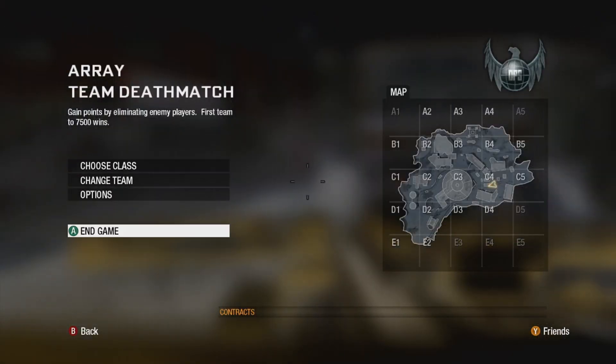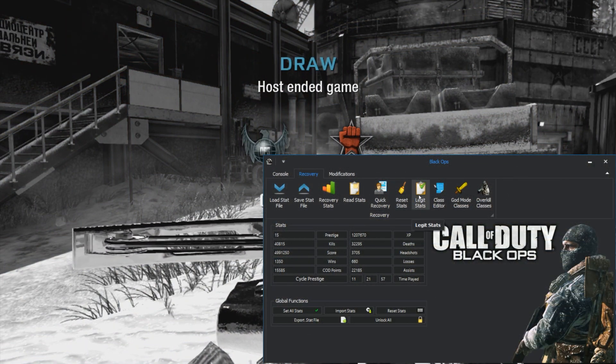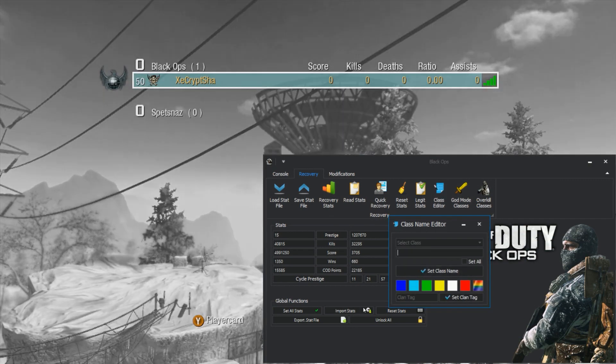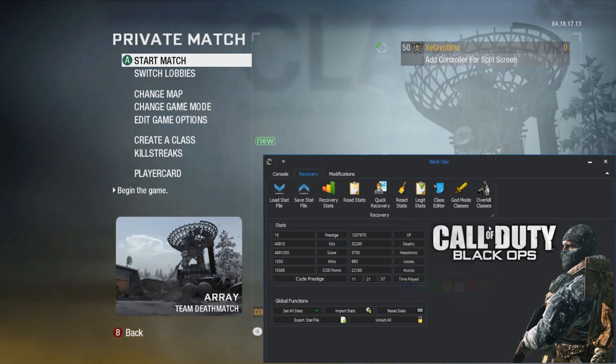So that covers quick recovery, legit stats, and overkill class weapon changes. We've also added an option to set all class names at once, including a rainbow option to get different colored letters on the class names. There are two more quick things I want to show you that have been added to this new update.